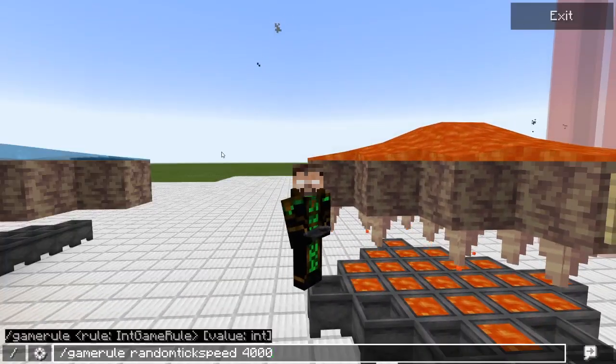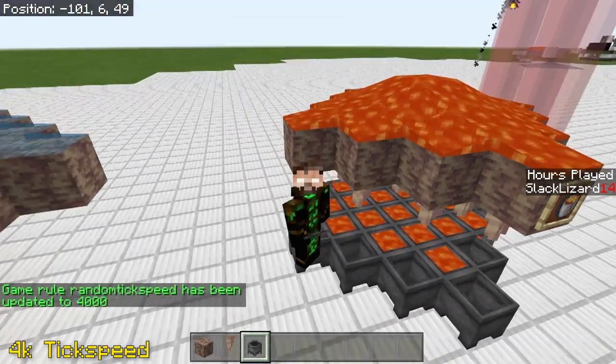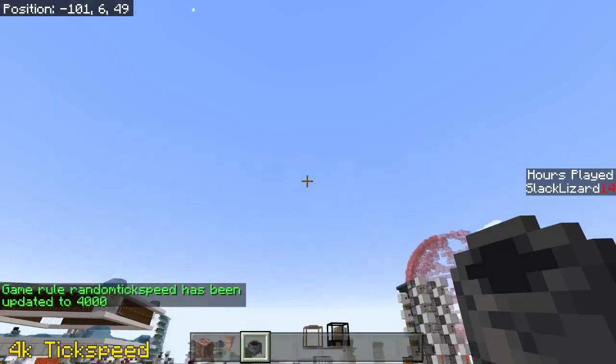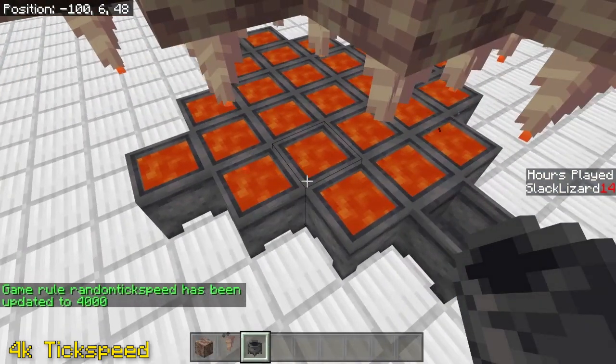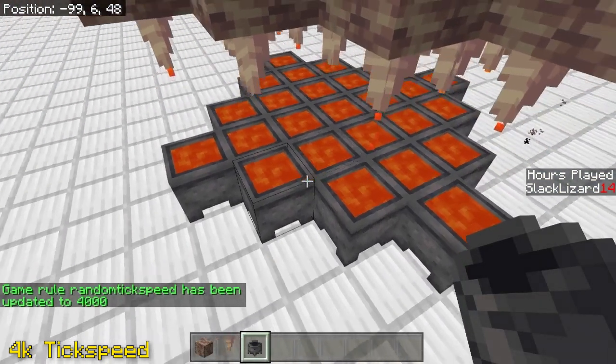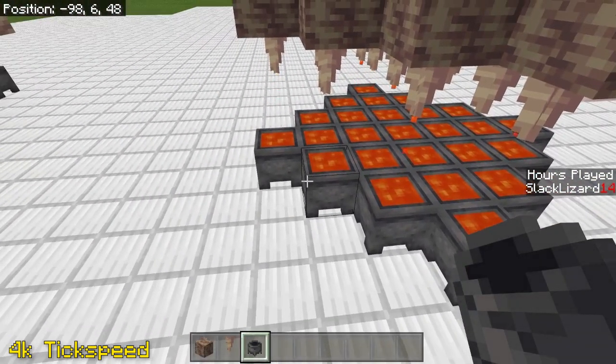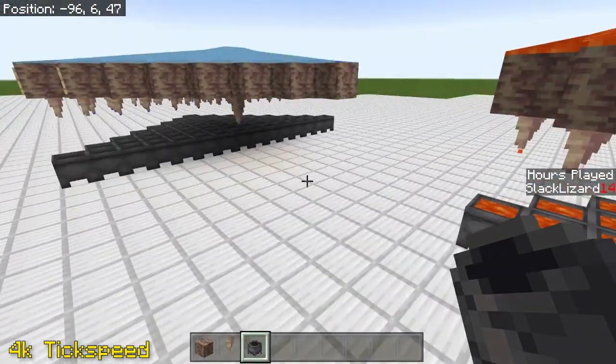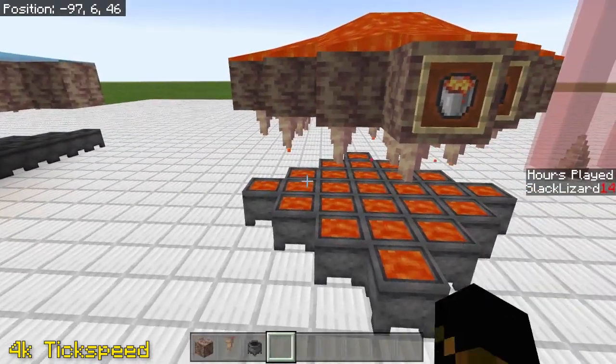So if I just change up my game's tick speed here, just to demonstrate, over time these cauldrons will all fill up with lava, which is nice. So you could potentially make an automated AFK farm where you could get all the lava you want for free without having to destroy your nether or anything like that.